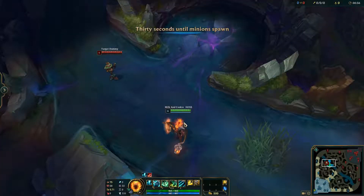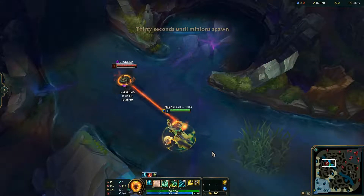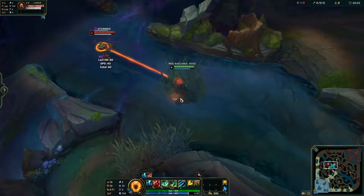Thresh's Q, Death Sentence, is a long-range hook that upon connecting with an enemy will start to pull them towards Thresh. If Thresh casts it again, he pulls himself to the hook target.